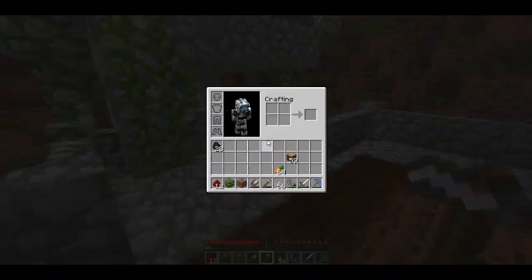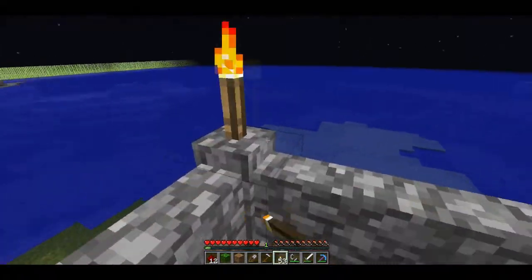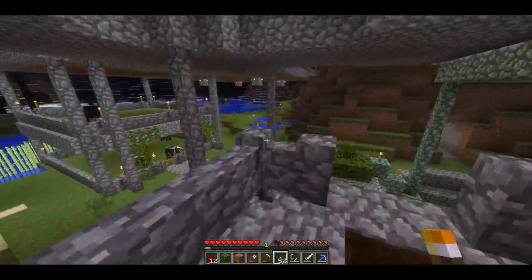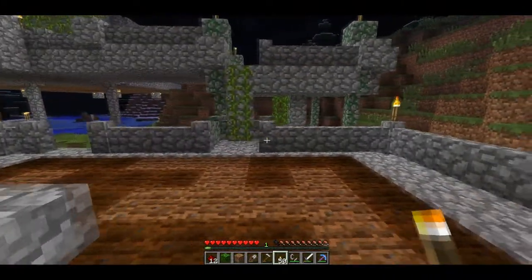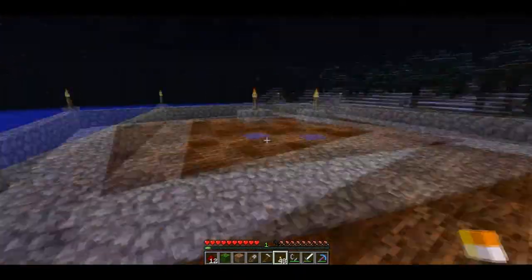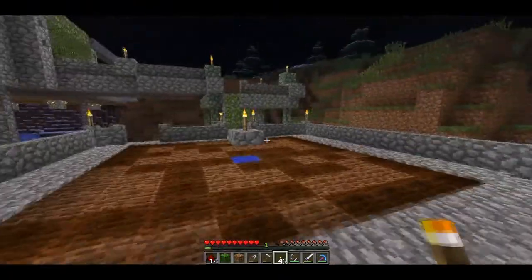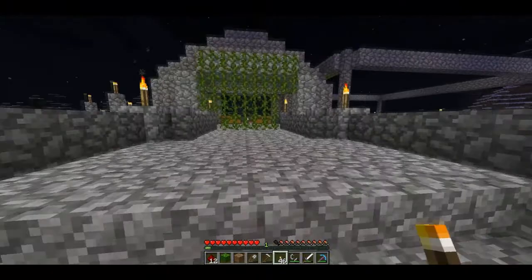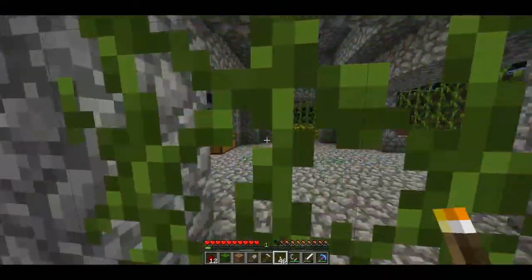As I finish this field I'm placing torches here and there so things don't spawn. I need to actually go to the nether and get glowstone, because I hate having all these torches everywhere — it's really annoying and it looks absolutely ridiculously ugly.